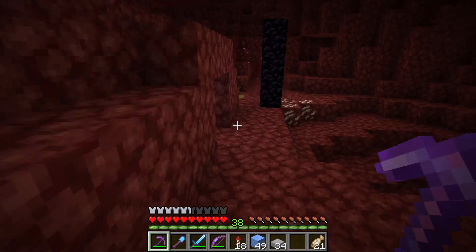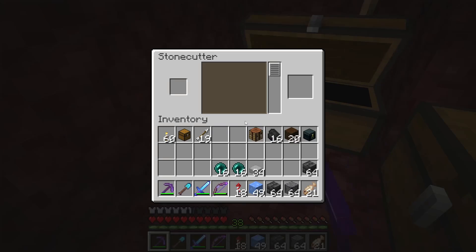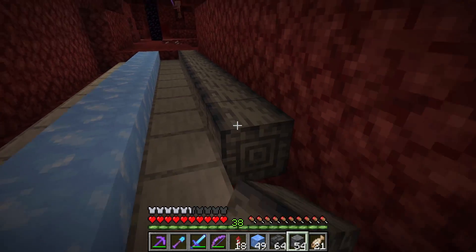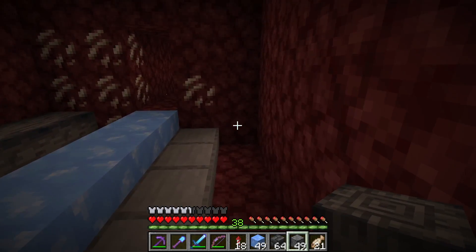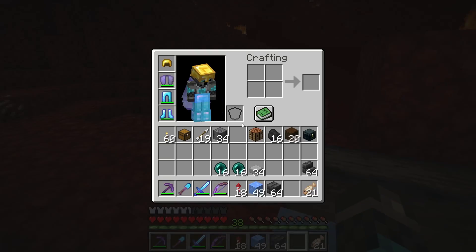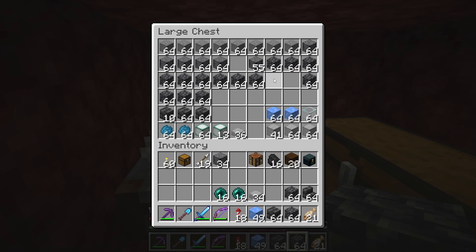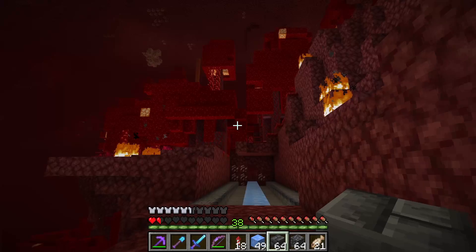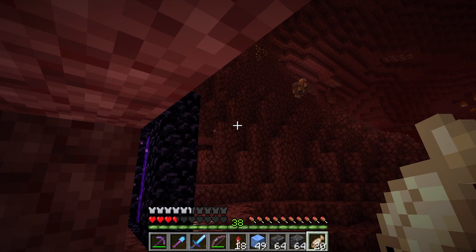Now that this part is done I need to grab some blocks and make some stairs. Along the side we're going to do the polished basalt in a straight line all the way across - it gives a nice blend between gray and black color, on both sides. A piglin almost touched me - I thought they weren't supposed to attack you unless you provoke them.